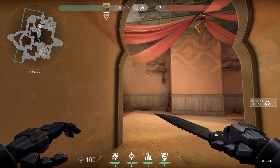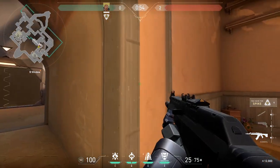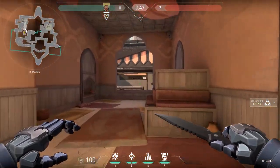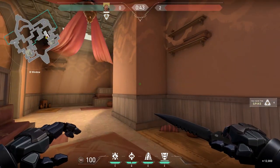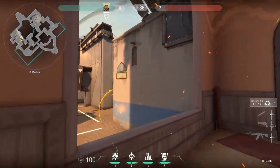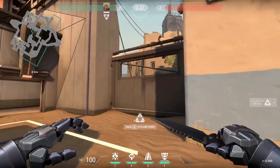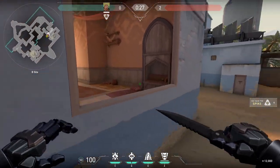You're guaranteed at least two kills with the aftershock game. Doing this Hookah push is incredible because if no one's camping Hookah and you get window access, their person watching long has to rotate back — so long frees up as long as you have someone there watching. You can also hear if they're rotating over the teleporter. Basically, they have to react to what you're doing rather than the other way around, which puts you in a powerful position.